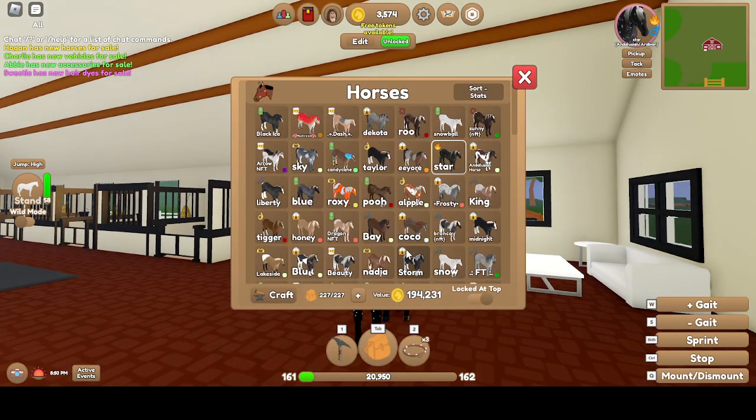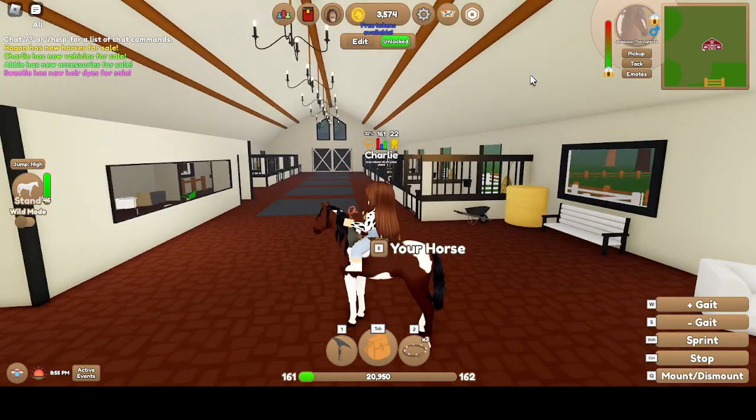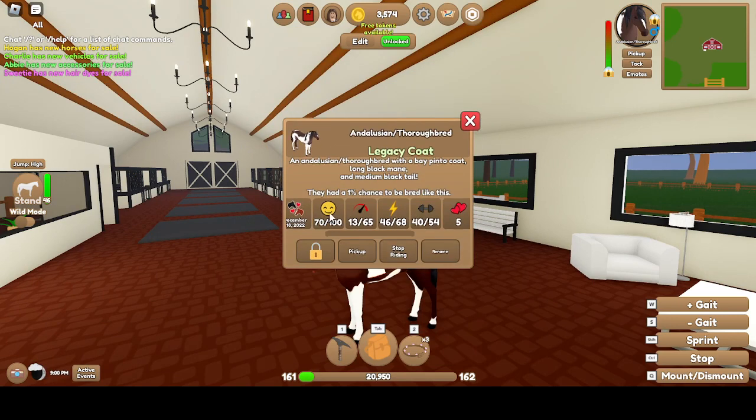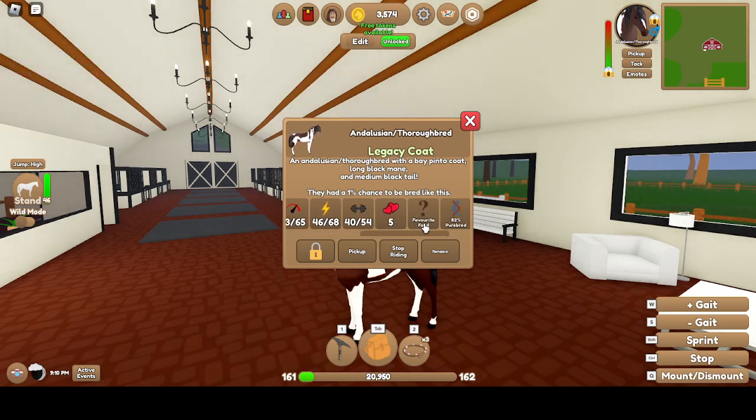And then there's one I haven't named yet. It's a Stallion, Spooky — gets spooked easily. 13 Speed, 46 Stamina, 40 Strength. Andalusian Thoroughbred with a Bay Pinto Coat. Long Black Mane, Medium Black Tail. Legacy Coat.